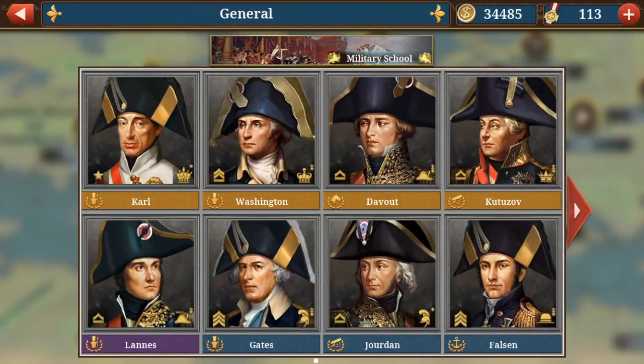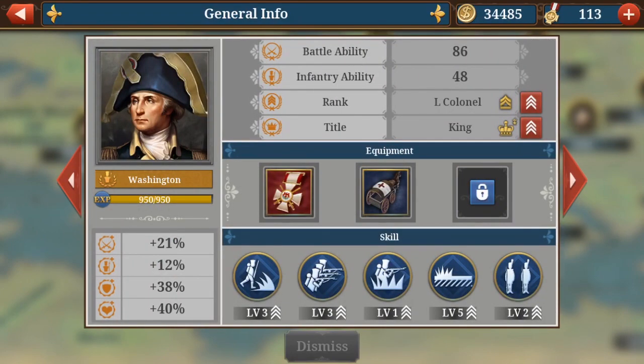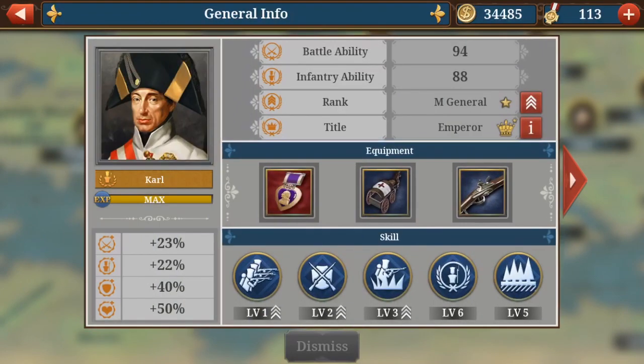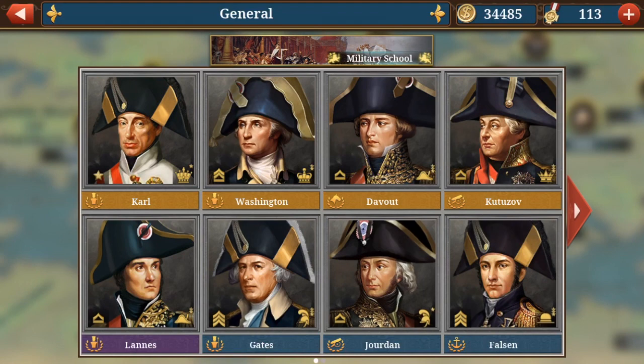Number one: I'd advise choosing the generals which suit your play style. I'm a player who likes to do a lot of damage, I'm an attacker, so I choose generals that are typically very attacking, like Carr or Washington, which do loads of damage in the battle ability. Carr also is a support unit which I like next to my attacking units. Just choose what you like — if you're a more defensive player, maybe choose the defensive generals, though this game doesn't really reward them. Whatever suits your play style.